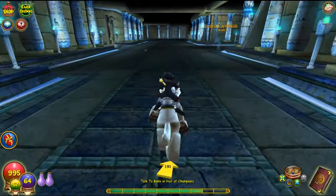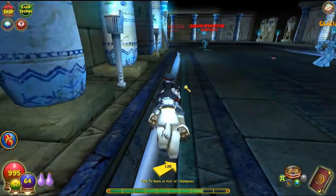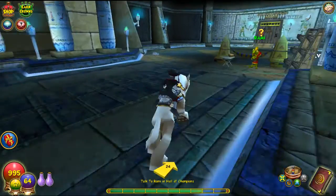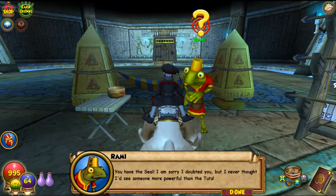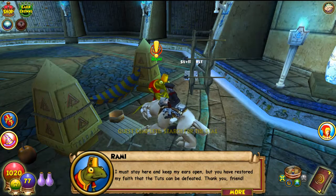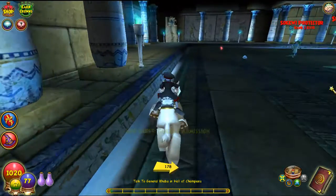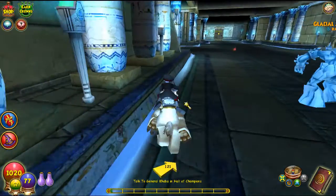I wish I could go a little bit faster. They should maybe create a mount with a little bit more speed. I know the new mounts give 50% speed but this is 40%, so maybe I tried to get it but wasn't lucky enough. You have the seal — I'm sorry I doubted you, but I never thought I'd see someone more powerful than the Tuts. I must stay here and keep my ears open, but you have restored my faith that the Tuts can be defeated. Thank you friend — go quickly, General Kaba is hiding in the treasure room up ahead. Alrighty guys, I just hit level 15! I think next episode I'll get some gear for level 15; for now I'm just gonna quest and see how far we can go.